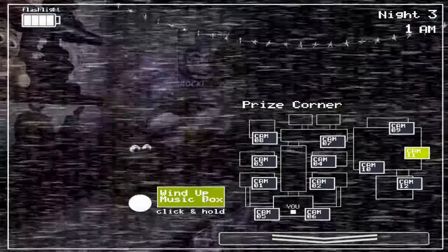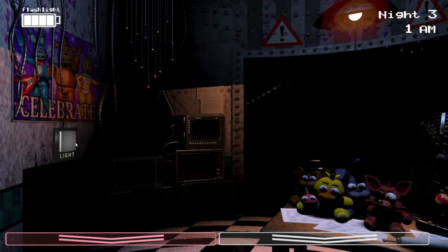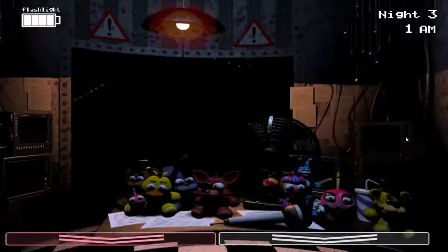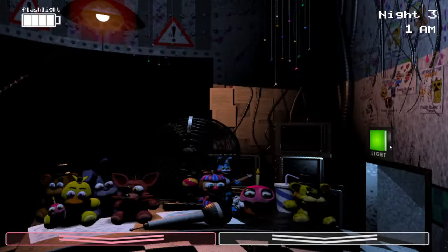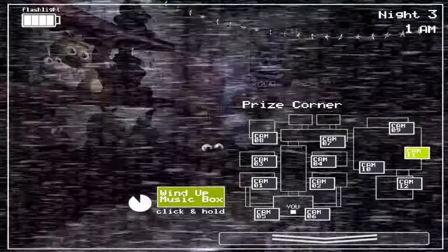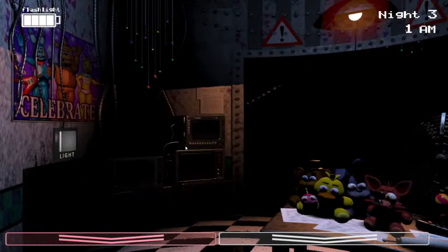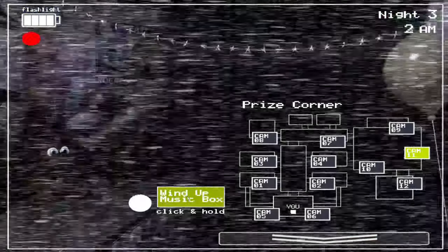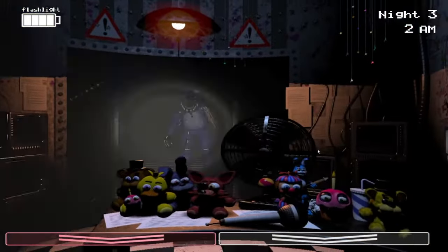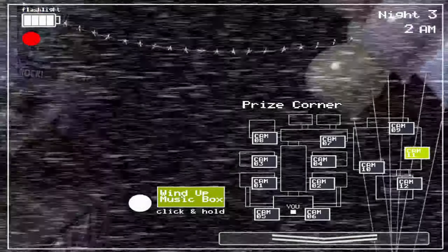Alright, everything is looking good so far. Now let's talk about the office animatronics and how they work. When one of these animatronics enters the office, the next time you put down your monitor you will hear a bunch of static — it's different from angle static, so you won't get them confused. The lights will start flickering rapidly and the animatronic will be right in front of you. You have a very limited amount of time to put on the Freddy Fazbear mask. The time window actually goes down each night — on nights one and two you have more than a second; on night three you have exactly one second. So with the strategy I'm showing you — immediately putting on the mask after lowering the monitor — that's more than enough time.